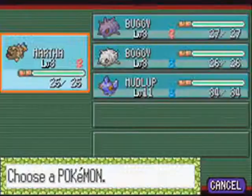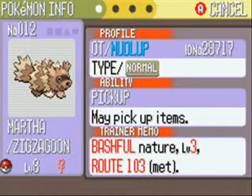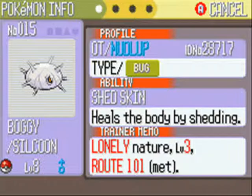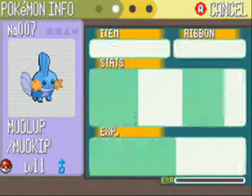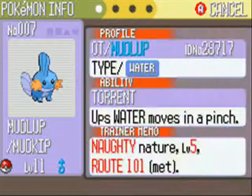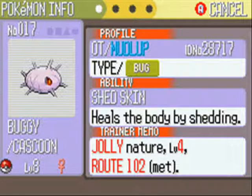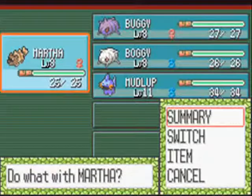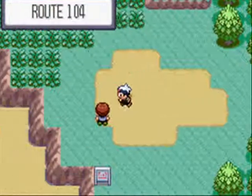Hello fellow YouTubers, welcome to part two of the Ruby Nuzlocke. Real quick, the team: Martha the Zigzagoon, Buggy the Cascoon, and here's the shocker - Buggy the Silcoon. Mudlub is now level 11. Naughty nature helps his ground moves - could be wrong. Jolly lowers attack and raises speed, I believe. Forgive me if I am wrong.